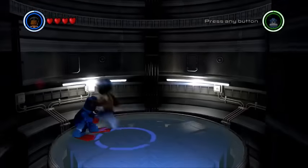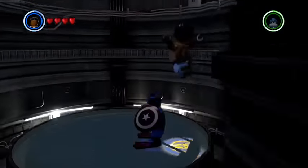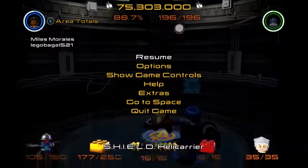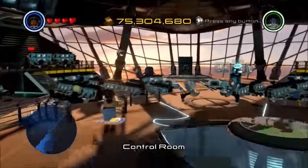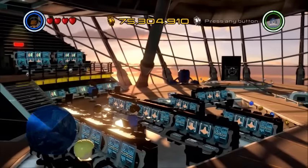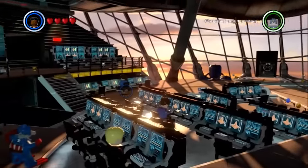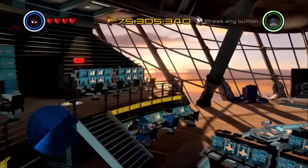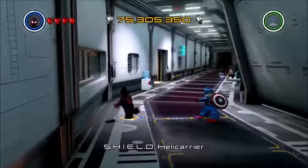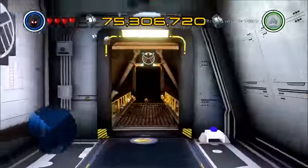Welcome back everybody, it's Lego Bagel and today we are in Lego Marvel's Avengers making some custom characters. As you can see on an already played-through account, this is not my first time playing this. We're going to go to the custom room. I have all the characters so there should be a lot of parts to choose from. Today we'll be making Ghost Rider in honor of Agents of S.H.I.E.L.D. season 4 with Ghost Rider, and we will also be making Superman just because.